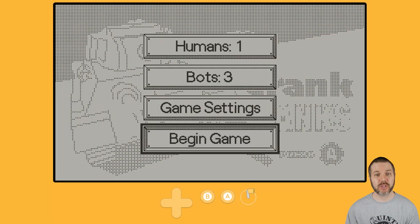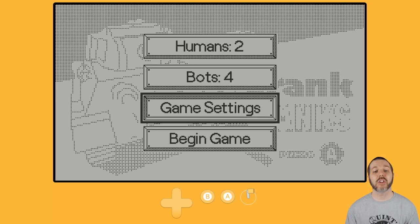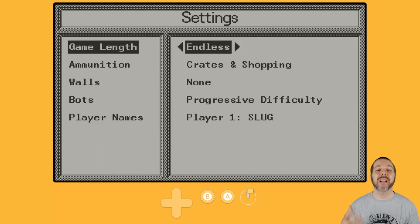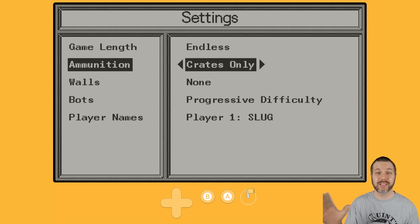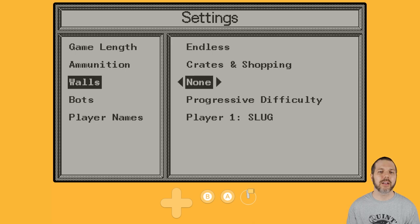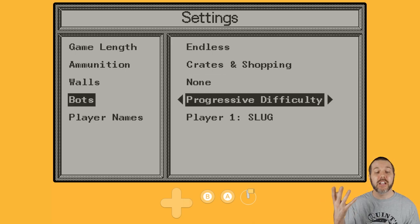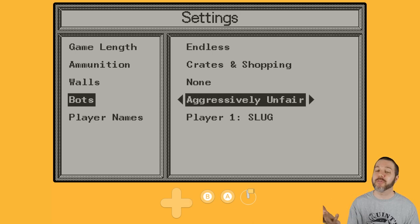In your custom game options, you can change the amount of humans and bots. Your game settings involve the length of the game — you can go one round, two, three, five, ten, twenty, or endless. You can do crates and shopping, only crates in the stages, or shopping only with no crates. Walls can be solid, reflective, random, or none. Difficulty options include progressive, very easy, easy, normal, hard, very hard, and aggressively unfair.